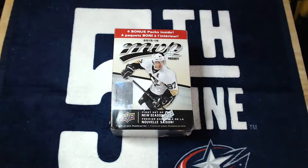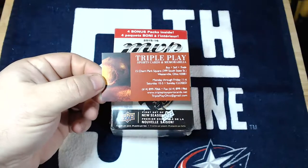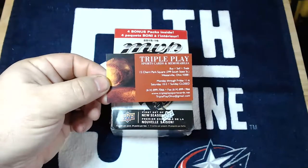Beated Budget Box Breaker here, coming at you live with another box break. Today we're looking at 2015-2016 Upper Deck MVP. Got a blaster box here. Got to give a shout out to my supplier, Triple Play Sports Cards and Memorabilia in Westerville, Ohio. If you happen to be local, give them a visit, give them some business, and get you some hockey cards.